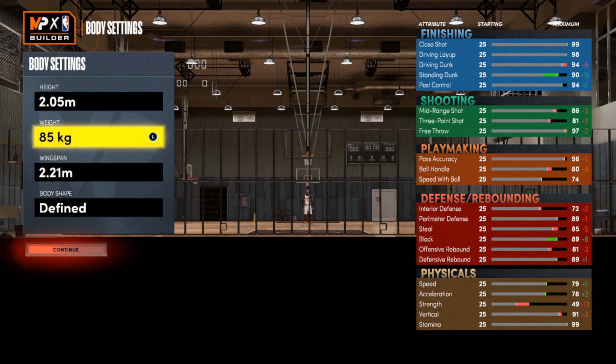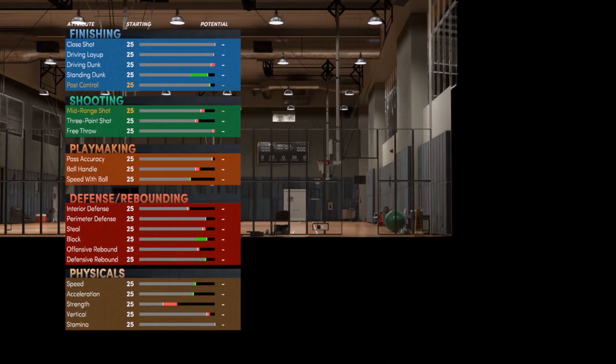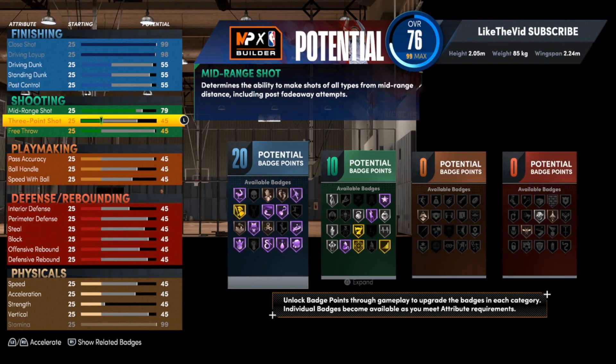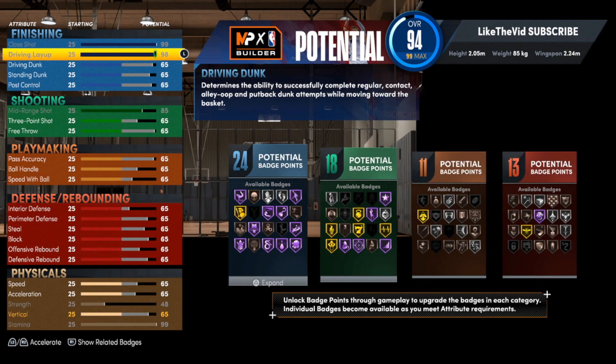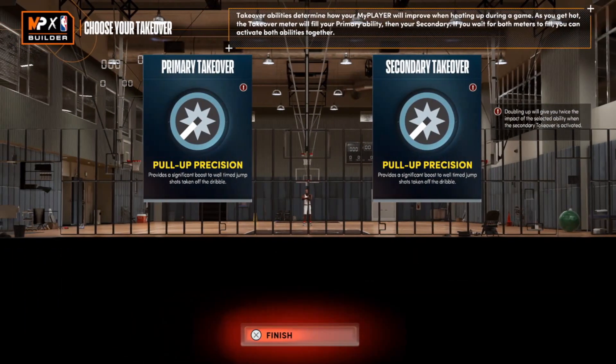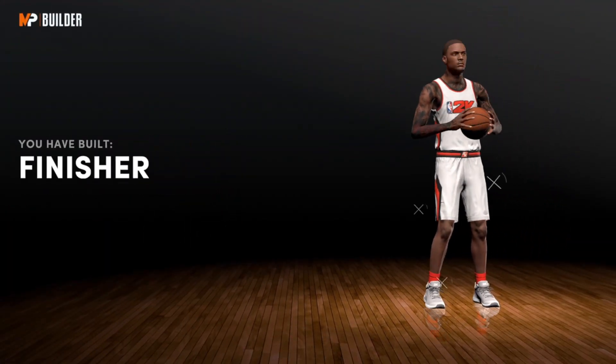For the weight we're going with 85. For the wingspan we're going 2.24. I'm gonna stick with Defined as the body shape. Continue and add the attributes on the build once again — fill it up, get it to 99. I know it's long — and if you skipped some parts it's gonna mess your build up.